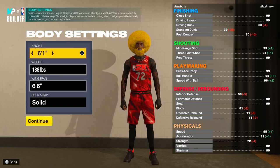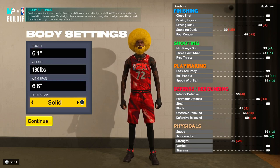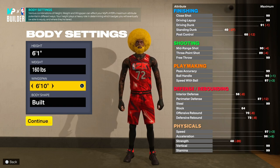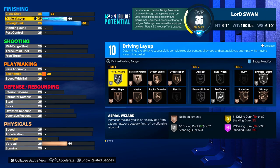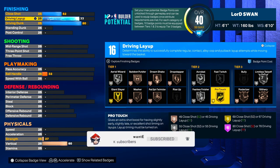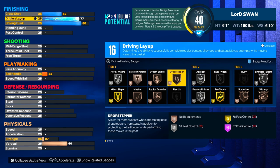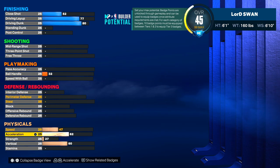I tried a bunch of heights — the 6'1" for some reason is the glitch. Lowest weight, make his body type built to appear bigger than you are. You want to appear bigger especially since you're gonna be 6'1". With the wings you're going to be able to dunk on people with this 80 driving dunk, 77 driving layup. We gonna have Gold Giant Slayer, Fearless Finisher, Silver Pro Touch, Gold, and Limitless Takeoff — that's why we got this. You need it on at least silver.